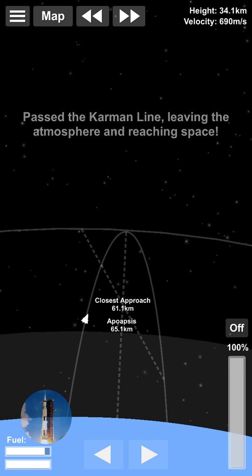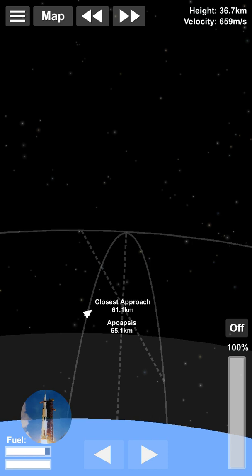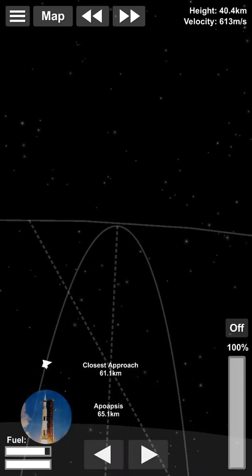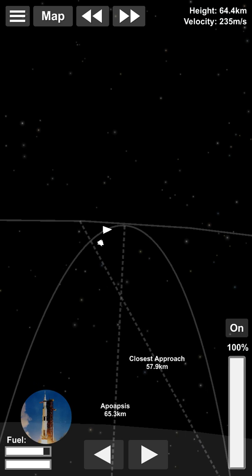When I get to just about where my apoapsis is, I'm going to burn prograde, so I'm aiming that direction right now. The good thing about this is without those boosters it can actually make it to orbit — the boosters just make it a lot quicker.